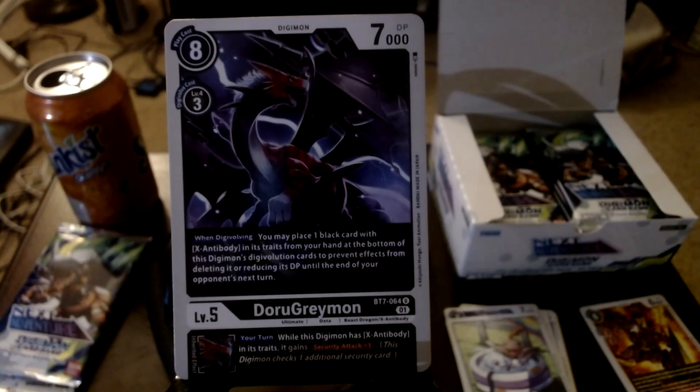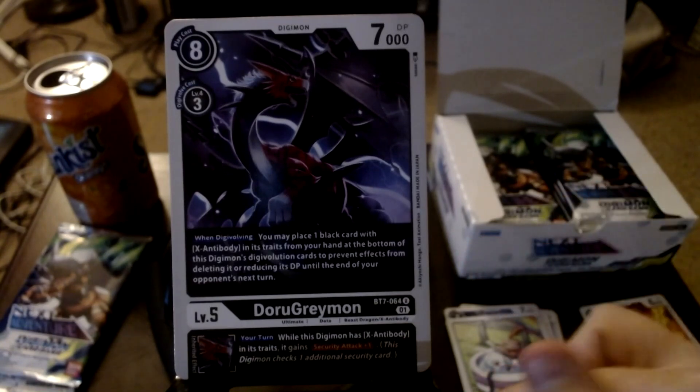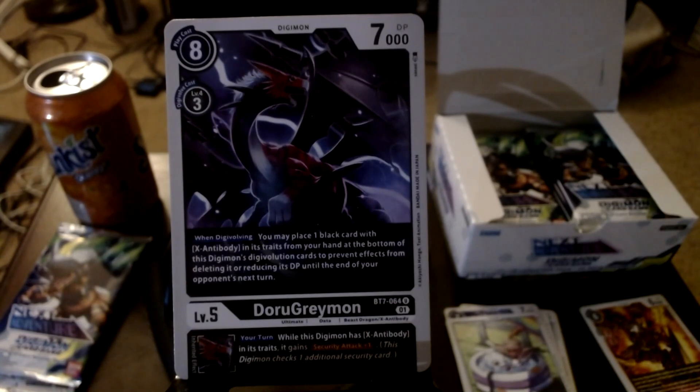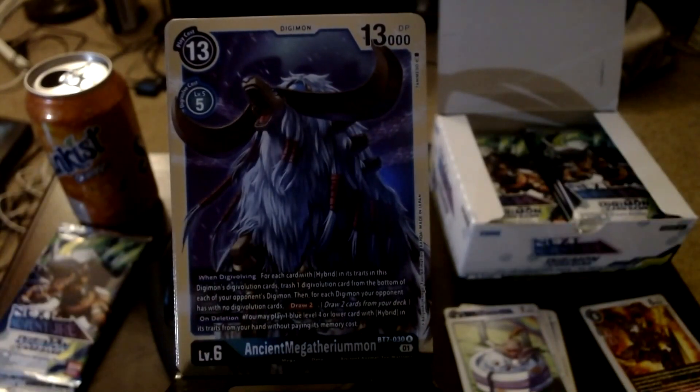So Doru Graymon - when digivolving, you may place one black card with X Antibody in its traits from your hand at the bottom of this Digimon's digivolution cards to prevent effects from deleting or reducing its DP until the end of your opponent's next turn. It kind of prevents destruction by making itself even stronger, since the Alphamon line is all about putting more cards under it. Its inheritance says while this Digimon has X Antibody traits, it gains security attack plus one - so with a bunch of Doru Greymons stacked, security attack plus five. Pretty op.